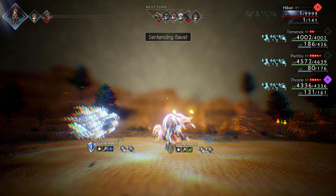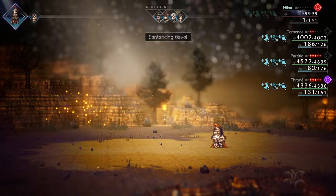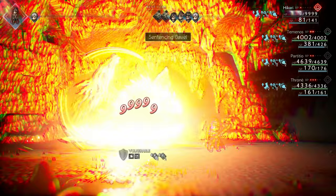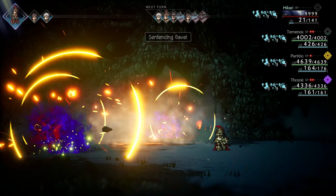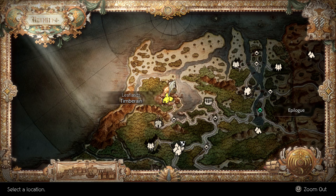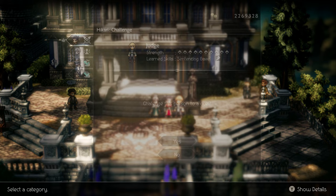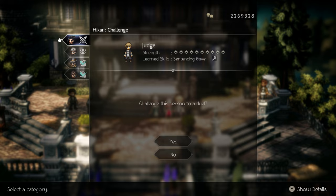Sentencing Gavel is the next learned skill for Hikari that is absolutely insane. This is a staff attack that hits all foes three different times — his best multi-target learned skill that doesn't require the setup of Sealtree Seduction. Equip the Battle Tested Blade and the Giant's Club to deal an insane amount of damage. You can find this skill in Timber Rain — head over to the Courthouse and outside you will find the Judge who has the Sentencing Gavel.